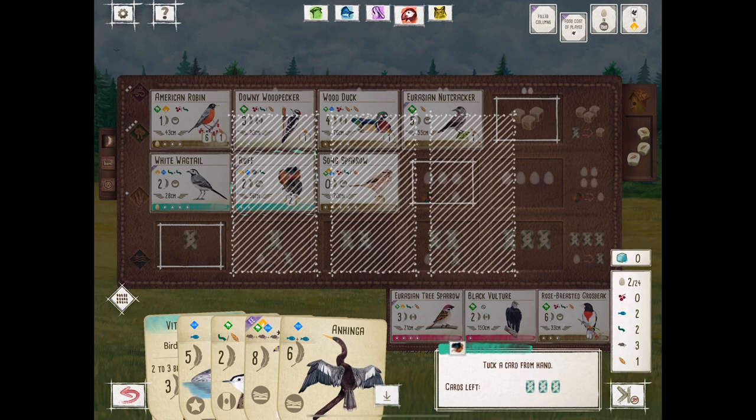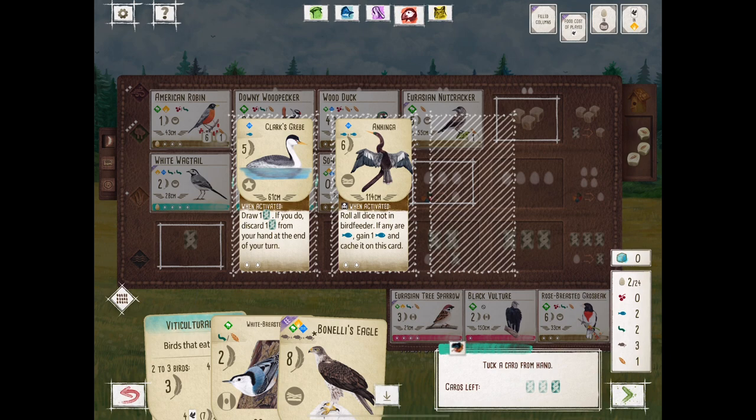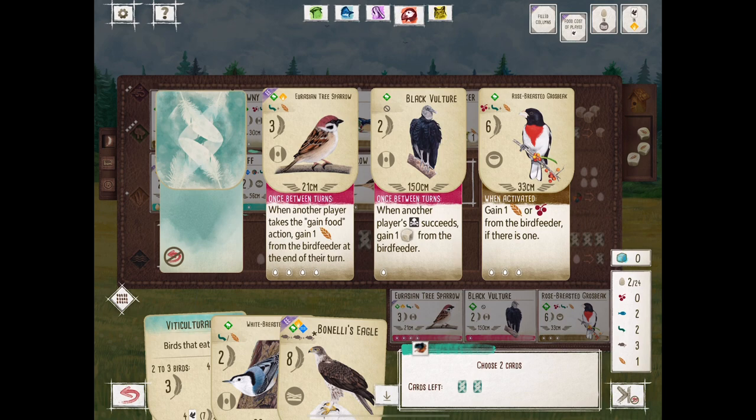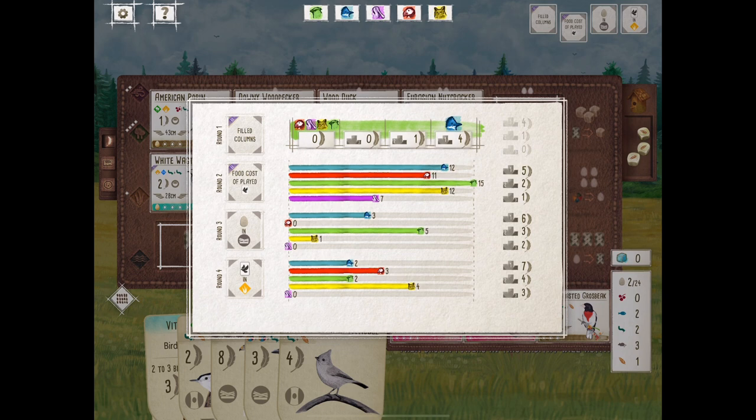The Ruff has the Teal Power that lets you tuck up to three cards from your hand. We're thinking of getting rid of all three in hopes to get something better. We only tuck two — I think we're holding on to the Nuthatch, potentially playing that as the fifth card. We pick up a Juniper Titmouse, which does the same thing. I'm thinking that's a round three play.